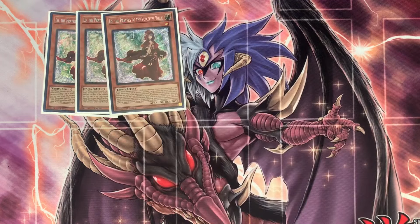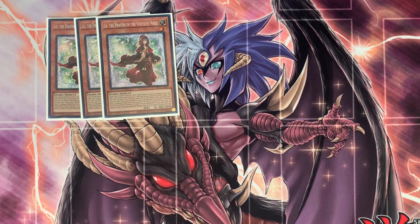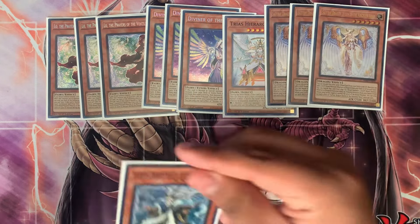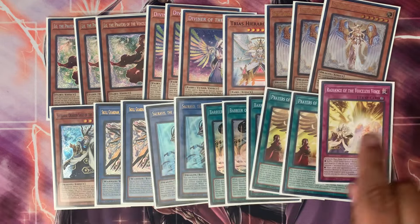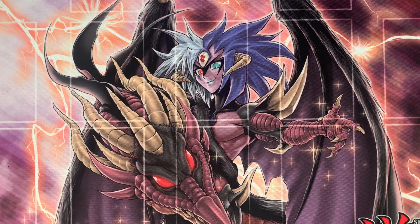I did get the third Low — I ordered it and it came in a couple days after that video was posted. So I have three Lows, three Diviners, one Trias, three Sephira, one Seravis, two Skull Guardians, two Seravis, three Barriers, two Prayers, and one Radiance. That's 21 cards for just the Voiceless engine.